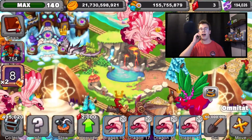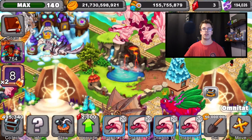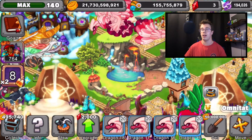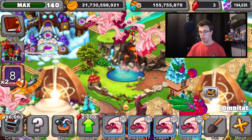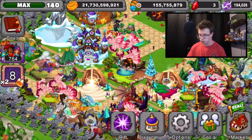Now we have one that almost hits 1,500 — just imagine when we get a dragon that surpasses that amount. Maybe we'll get a 2,000 gold-per-minute dragon. There's not really any habitat that can contain that much gold, but hopefully we'll get a new habitat at some point that holds a ridiculous amount of gold.